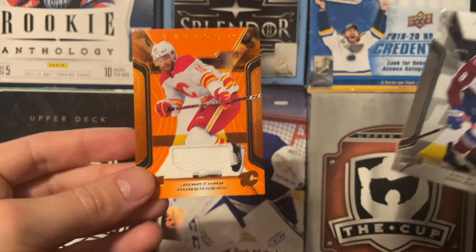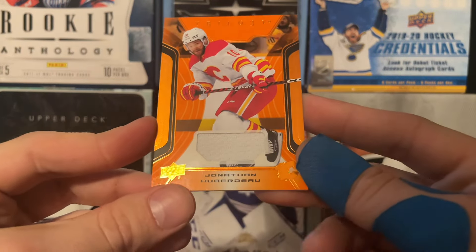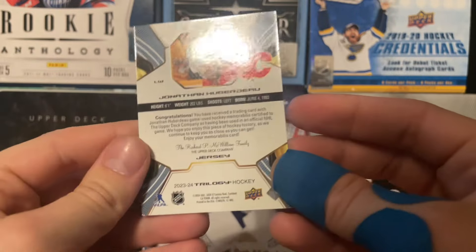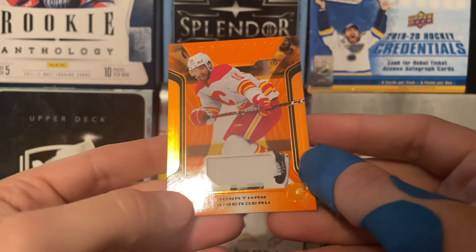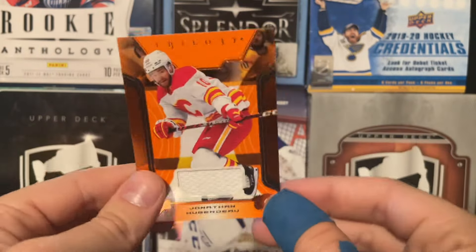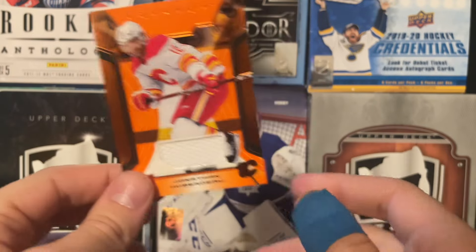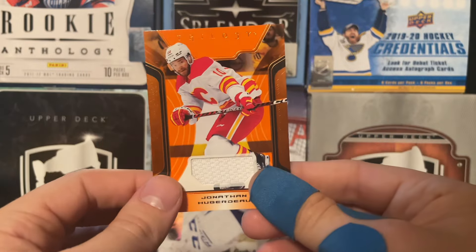So it is just a napkin. Johnny Huberto, orange Trilogy jersey, not numbered. The oranges obviously have no numbers, but a nice little napkin here. This one's used in an official NHL game, of course. There's Johnny Huberto, former Florida Panther — got traded in the Matthew Kachuk trade. So there is that for our first hit.